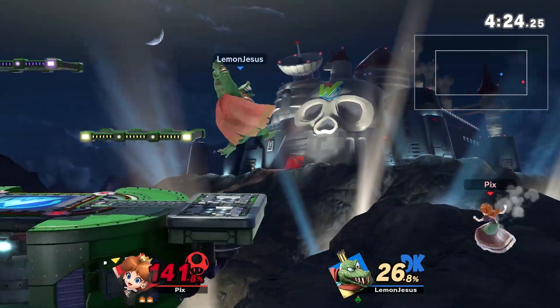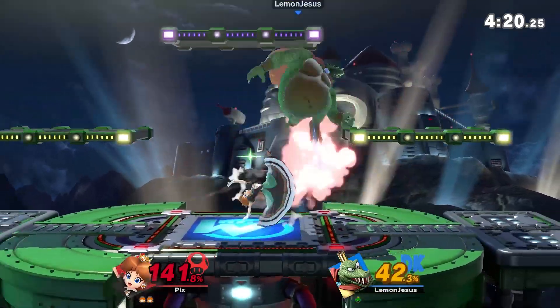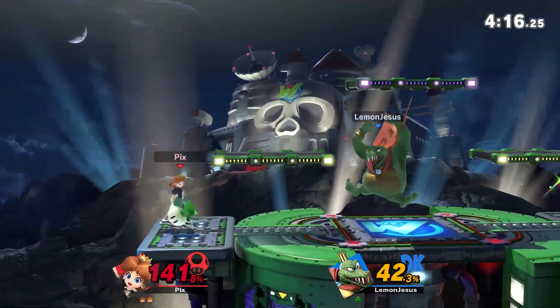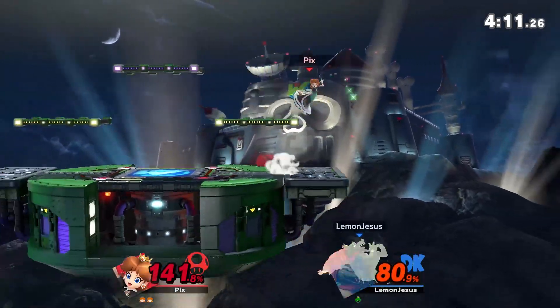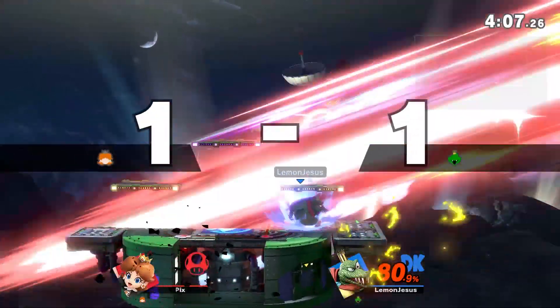Okay, so I actually learned about King K. Rool's down throw - you want to start mashing as soon as he grabs you and you don't want to stop. While he's in the animation of throwing you into the ground, you want to be mashing then. As soon as they grab you, just keep mashing and you'll get out faster. Something I learned. Similar to Rob.